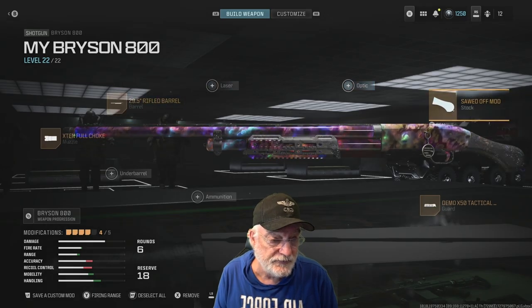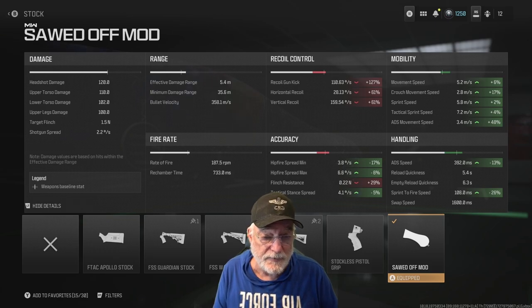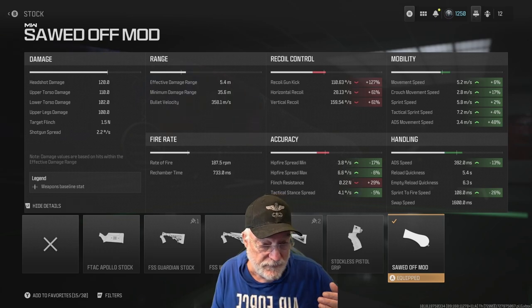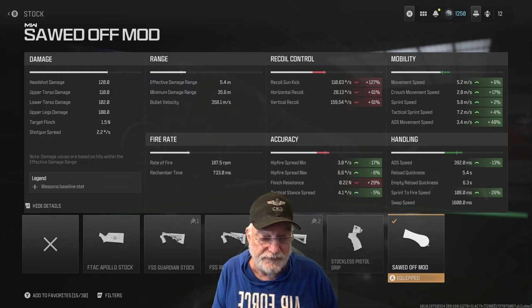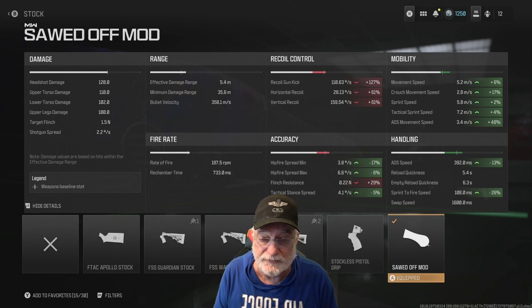Here's how I built it. First I started with the sawed-off mod. With the sawed-off mod you can see that it significantly affects the recoil. Accuracy for the hip fire is much greater — 17%, 3.8 degrees per second. The effective damage range is 5.4 meters, so you're going to be shooting up close and personal.